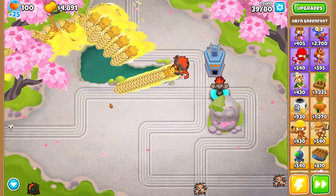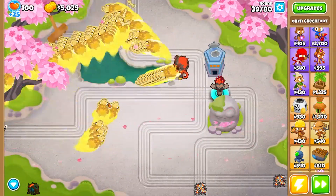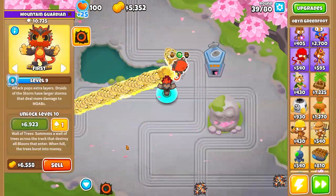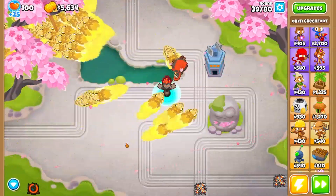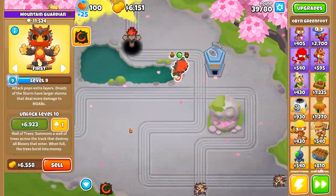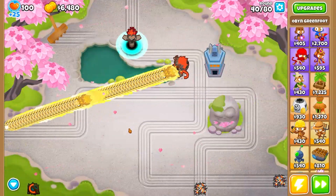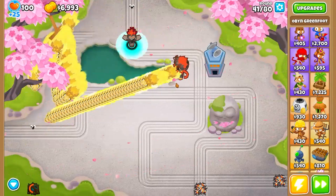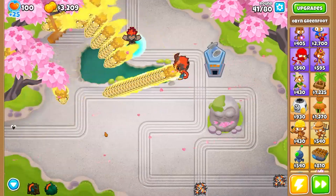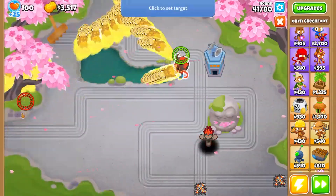A MOAB will appear. I forgot how long round 39 is — it's pretty long. Where's this MOAB at? Oh, there it goes. That wasn't even a problem, and now we have a level 10. I'm going to target my trees all the way down here.